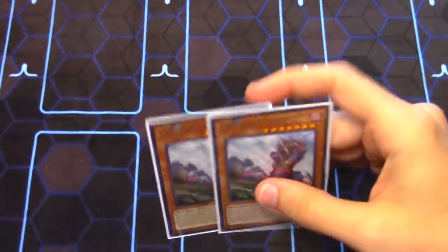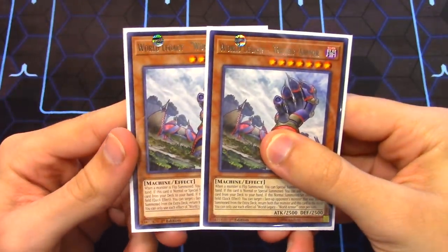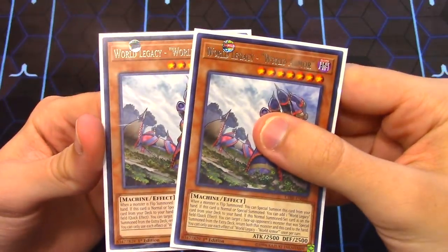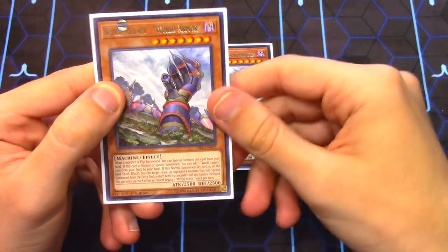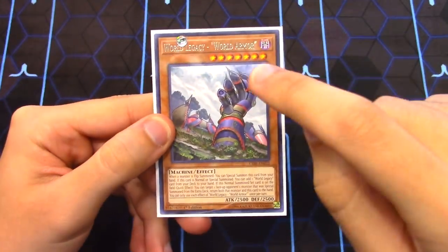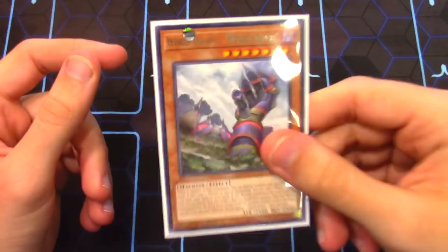Next, this deck is complemented very well by World Legacy cards. We're running double World Legacy World Armor. This card is really cool — it's a Level 7 monster, a 2500/2500 beat stick, and it says when a monster is flip summoned you can special summon it from your hand and then add a World Legacy card from your deck to your hand if it's normal or special summoned. In addition, if it's ever normal or special summoned it gains a quick effect that allows you to bounce itself and one of your opponent's face-up extra deck monsters back to the hand.